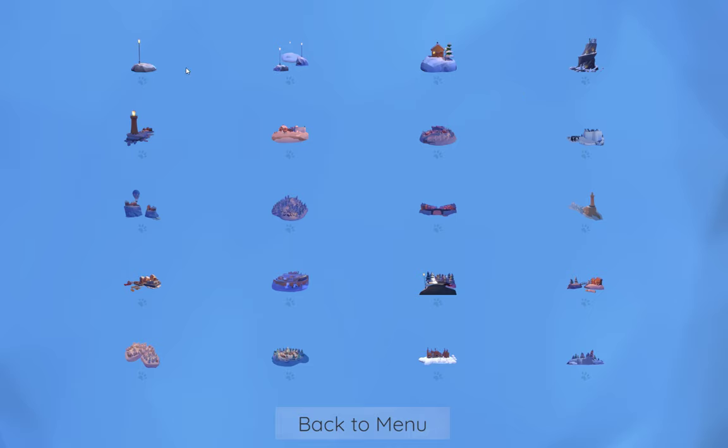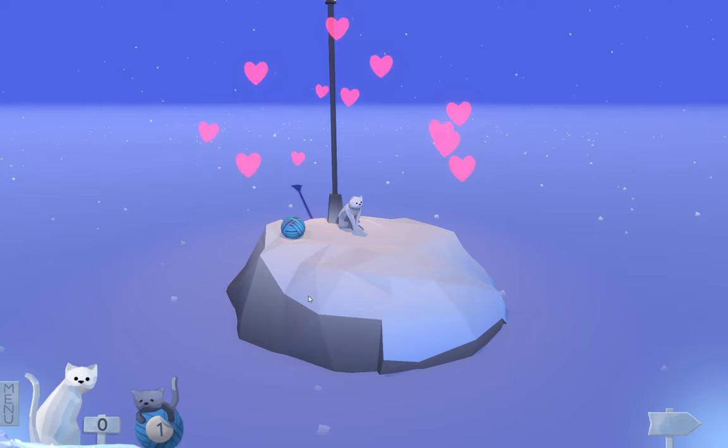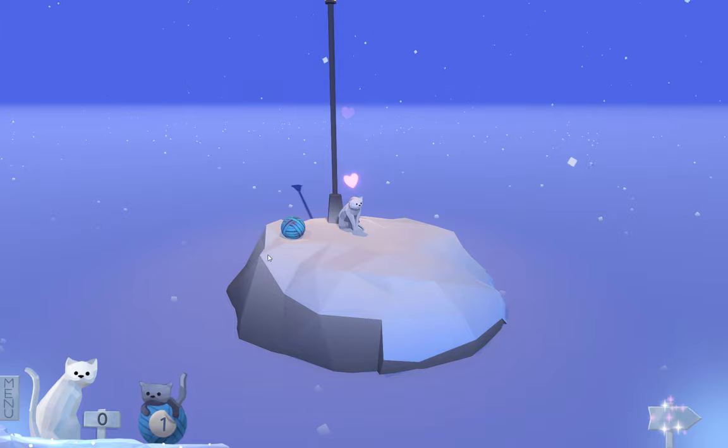Pretty simple, pretty short. I'm going to start right here and we'll travel through. As you can see, I already got the cat. Very simple level — the yarn ball is right next to the cat. There's only three things on the island: the lamppost, the cat, and the yarn ball. So very, very simple, and you can move on.